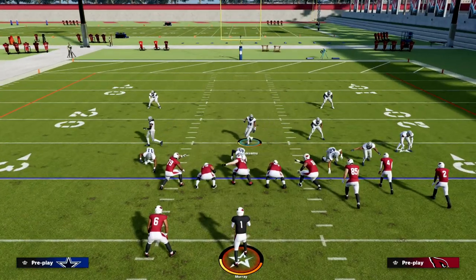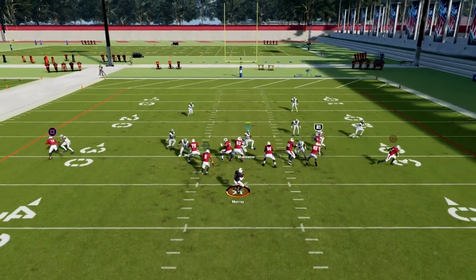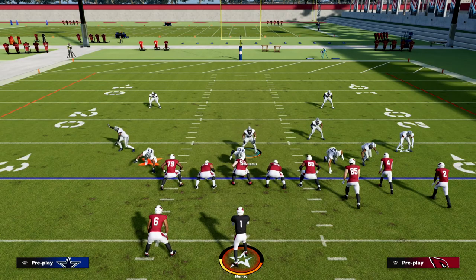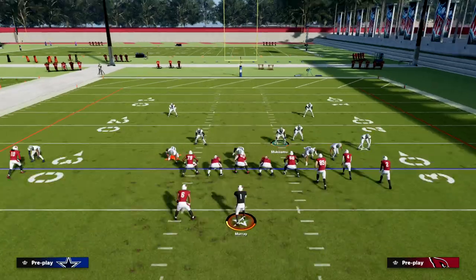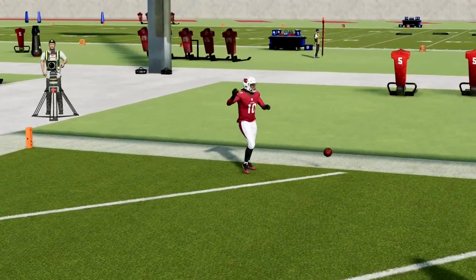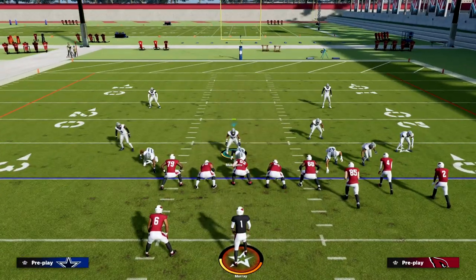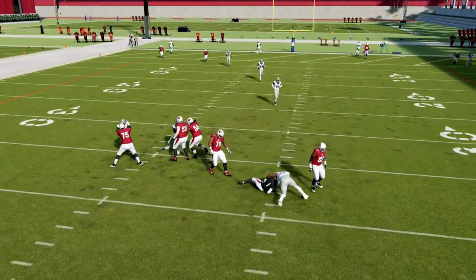Now let me show you the same blitz against bunch. Pass protections are a little different with bunch this year, and by and large this blitz will be a little more consistent against bunch than against U-trips, because of the way the line targets. Watch Micah Parsons — boom, around the edge. I'd say 70 to 80 percent of the time online this is coming in even if they block a running back, and we're only dropping three into coverage. In Madden 23 you can put a lurker on that backside guy.